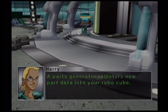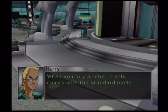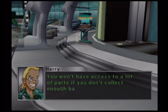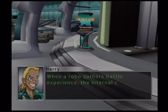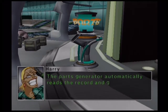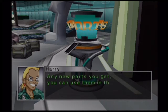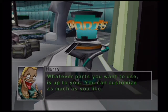A part generator registers new parts data into your Robocube. When you buy a Robo, it only comes with standard parts. You won't have access to a lot of parts if you don't collect enough battle experience. When a Robo gathers battle experience, the internal computer records the battle information. The part generator automatically reads the record and gives you a new part. Any new parts you get can be used in the next battle. Whatever parts you want to use is up to you — you can customize as much as you like.